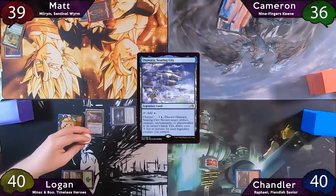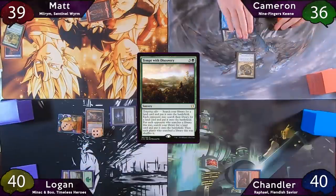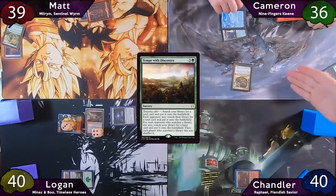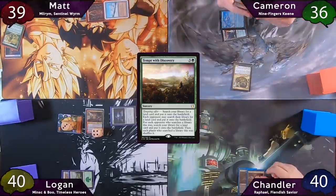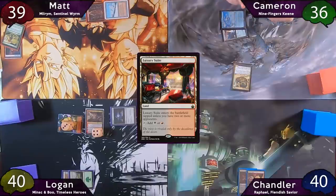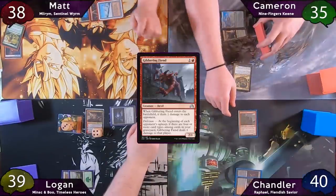Cameron plays Otawara as his land for the turn, then taps for two to cast Coiling Oracle. The top card of his library is Tempt with Discovery, which goes to his hand. Chandler is excited because he kept a two-land hand. Now on Chandler's turn, he plays his Luxury Suite as land for the turn, then taps for two to cast Jibbering Fiend. When it enters the battlefield, all his opponents take a damage.